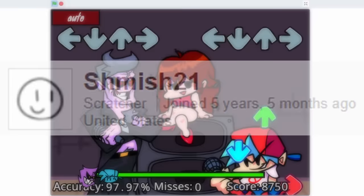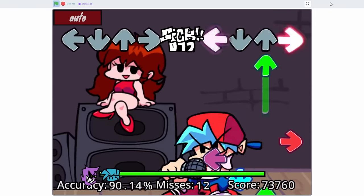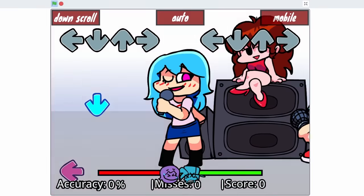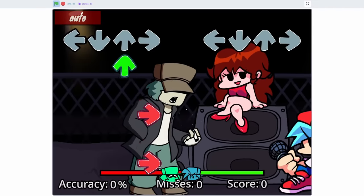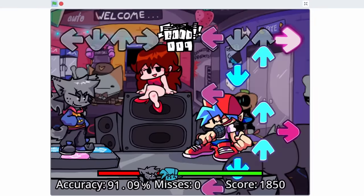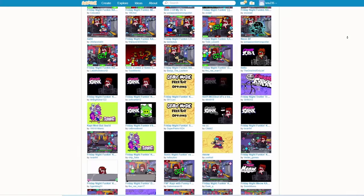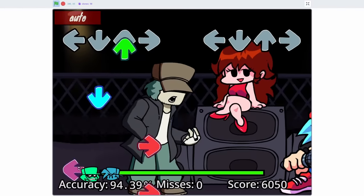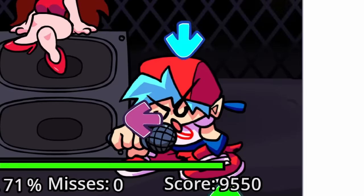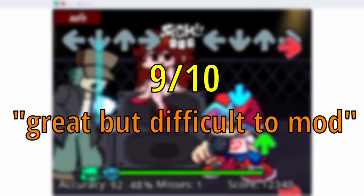The last port is from Shmish21, and this port feels like the real game. The input system is also good. Again, this port is still capped at 30 frames per second. The modding potential is really good — you can add charts, change characters, and add songs, but the code isn't very intuitive. There are instructions for adding songs and custom charts, but if you want to add a character, you're on your own. The optimization is also great — the code can be clunky but it runs very smoothly. BF's animation doesn't even look like it's 30 FPS. Overall, this port gets a 9 out of 10 — great, but modding can be difficult.